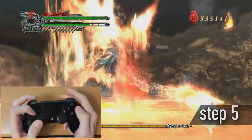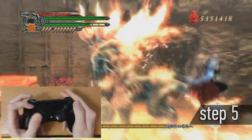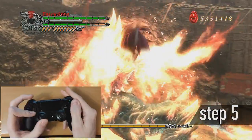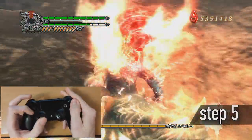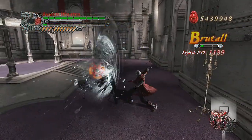Step 5. In the mid-air after the Skystar, switch to the Royal Guard — just like on the ground in Step 2, but now don't forget to hold the Style button and jump back from the enemy. Very good, the most difficult part is over.